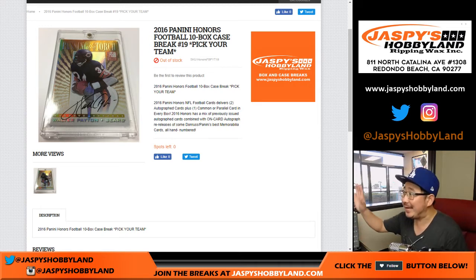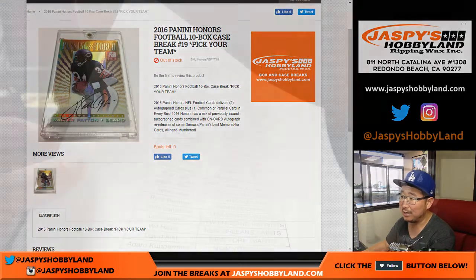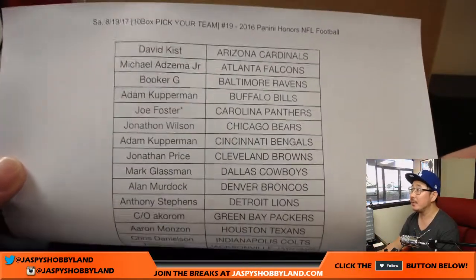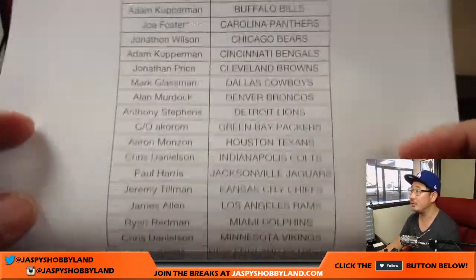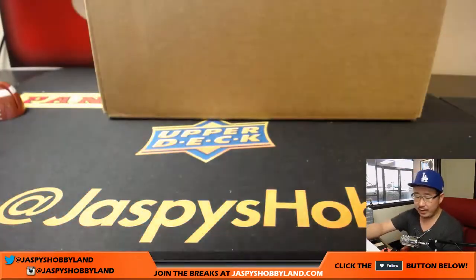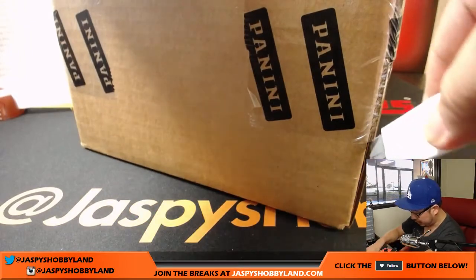Hi everyone, Joe for jazbeeshobbyland.com. We're taking care of some unfinished business here. We did Majestic earlier, and now we're going to do Honors. We're going to try to work on some Pantheon left next. This is 2016 Panini Honors Football, 10-box break, pick your team number 19 from jazbeeshobbyland.com. Big thank you to these folks for getting into the action here on a Saturday. Happy Saturday, everybody. Joe Foster with that last spot mojo. We don't have any more in the store, so I appreciate everyone getting into this.